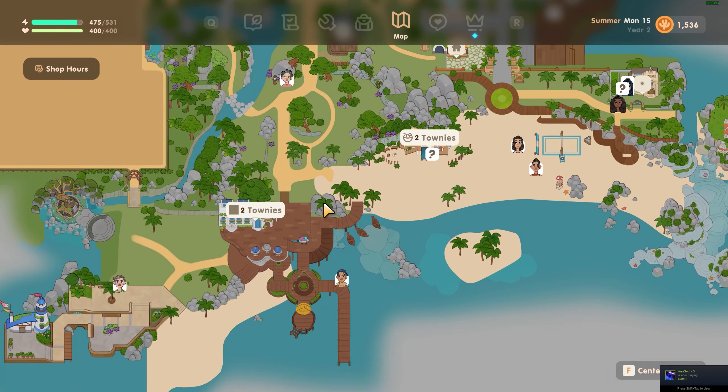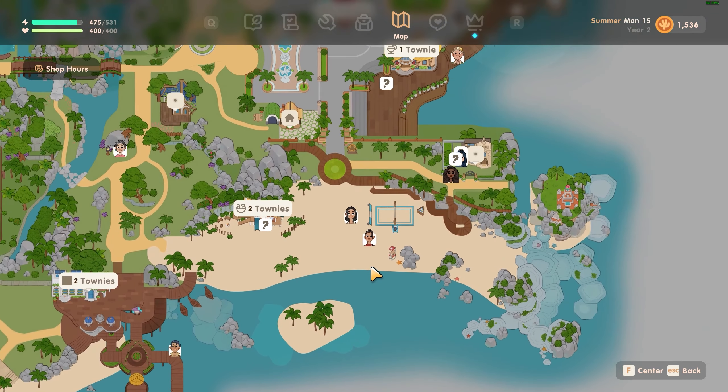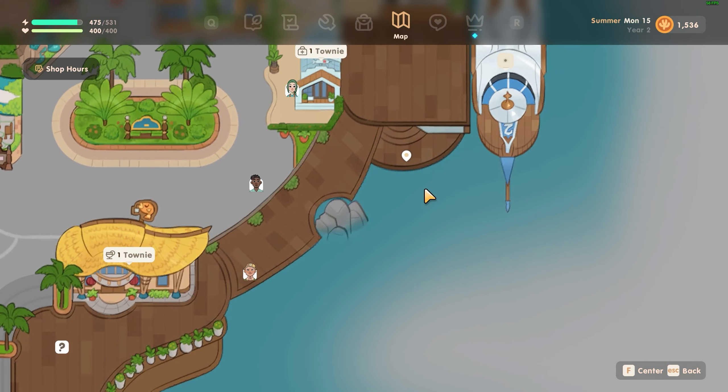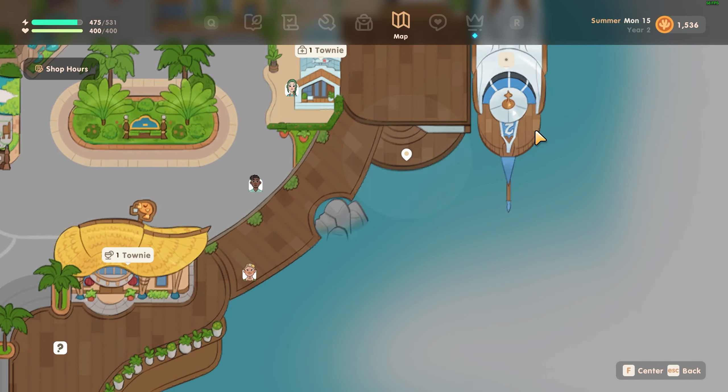Not the dock, not the lighthouse — it has to be on the middle east part of the map. These are the only two spots where you can catch it: off the dock and off the boat.